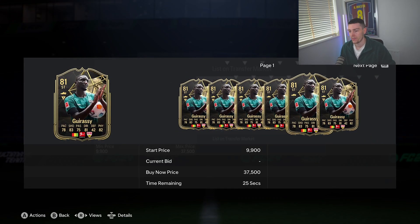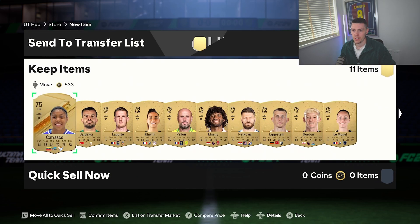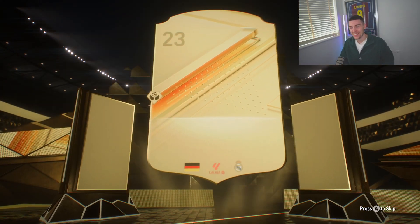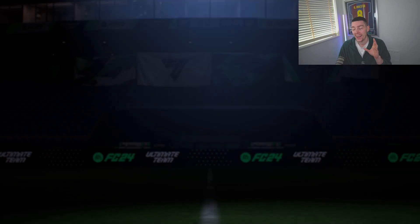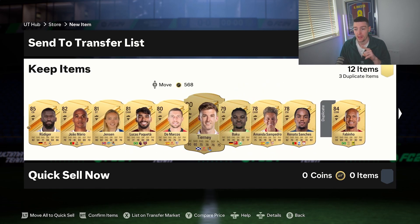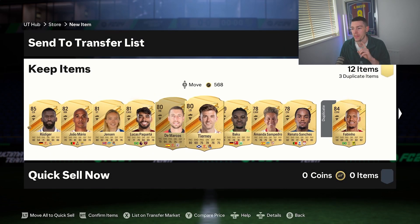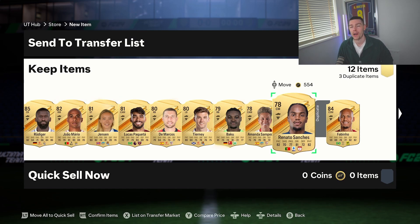We'll put the inform up for 10k — we'll definitely use that. Transfer list that and store the rest. And finally the 50k pack — come on, pay us out. German center back, who's this? It's Rudiger! Let's go! That's Rudiger — should be stupidly expensive. Renato Sanchez is in there too, probably around 20k. Rudiger is the main one — 85k. That is a dub. 20k dub for Squad Battles. Leave a comment if you open Squad Battle rewards. Cheers!